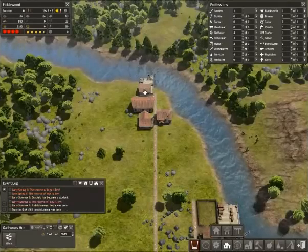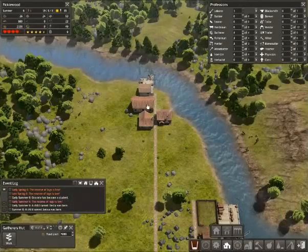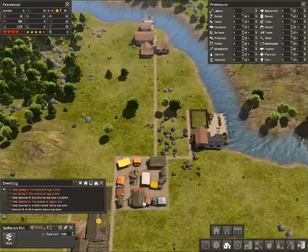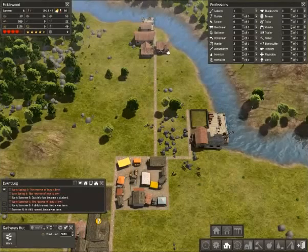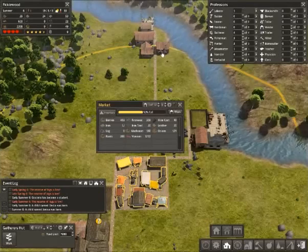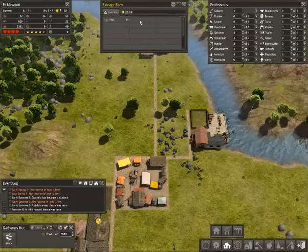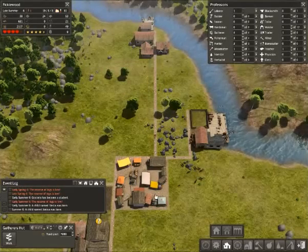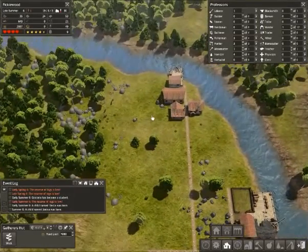This little area is extremely efficient now. The fishermen just bring the fish to the storage barn next door. The vendor will then grab the fish from the storage barn and bring it to the market. Because these houses are within the radius of the market, our fishermen are not going to just go to the storage barn and eat nothing but fish. They'll actually travel to the market and get a nice wide variety of foods. So it works out for everybody.